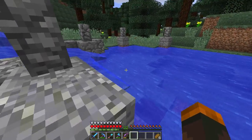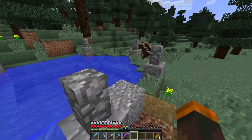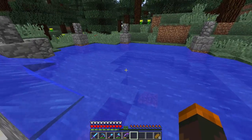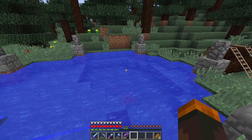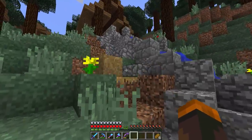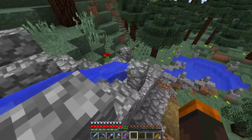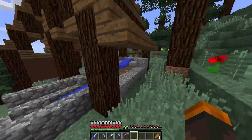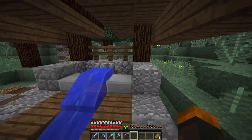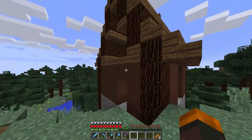This pond is going to be mostly for decoration, but it's also going to hold some logs eventually - because sometimes logs are kept in water. I might open it up and make it a little bigger, but for now this is what I needed. I really did put some time and detail into making this look natural and formed into the side of the mountain, and I'm pretty happy with how it turned out.